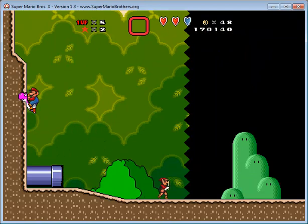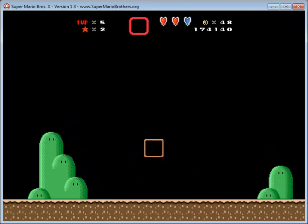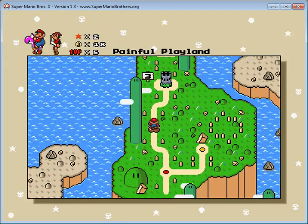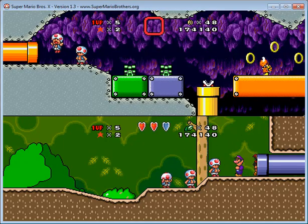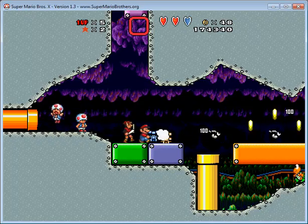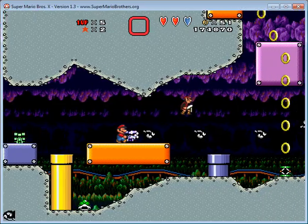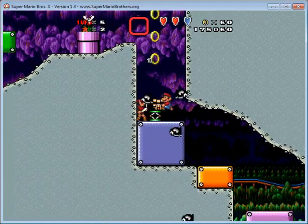So somewhere around there there's a secret exit. Somewhere in those millions and millions of pipes. Do you want to try? Let's go. Do you want to talk to these guys? No, we didn't. I can't just go back out, dang. I bet it has something to do with those grave blocks that we found.